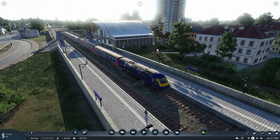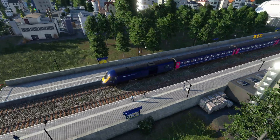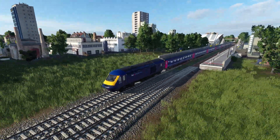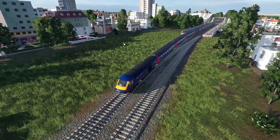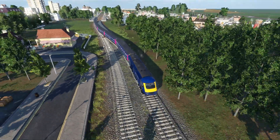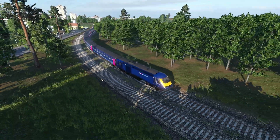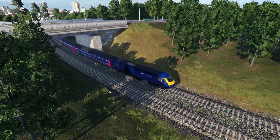I'll end it there and leave you appreciating the Class 43 HST and the Dynamic Lines consist. I know it's not quite right but you can at least appreciate how it looks. The original model is by Killer Cans and Northern Fail has done the power cars. By the sounds of it a big delivery pack is on its way for the HSTs, but this is just a stopgap so you can build those First Great Western Dynamic Lines HST consists. Until next time, bye bye.